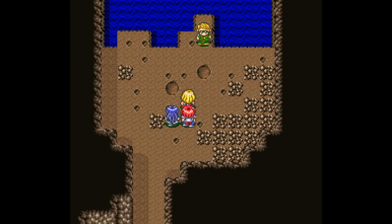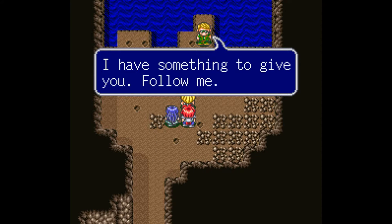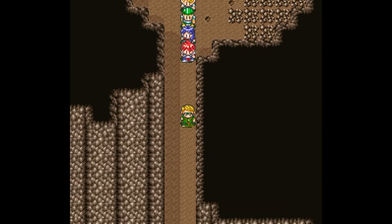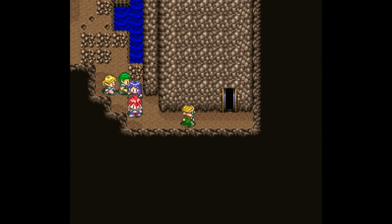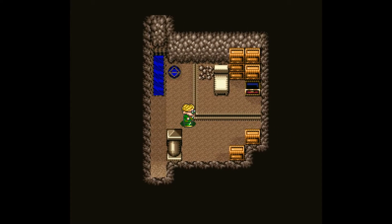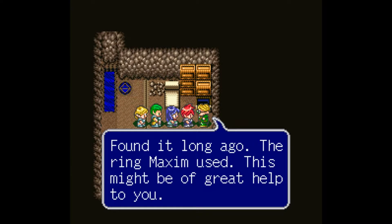'By the way, who are you?' 'I'm Mog, descendant of Maxim.' 'Maxim's descendant — no kidding.' 'It's true.' 'I have something to give you — follow me.' I wonder what it'll be. For someone that's a researcher, I'm sure he might have something that benefited Doom Island a long time ago.